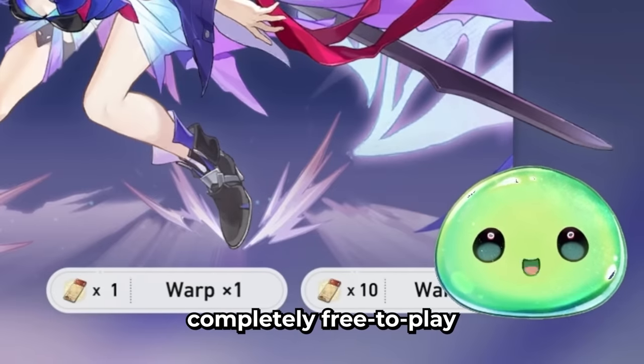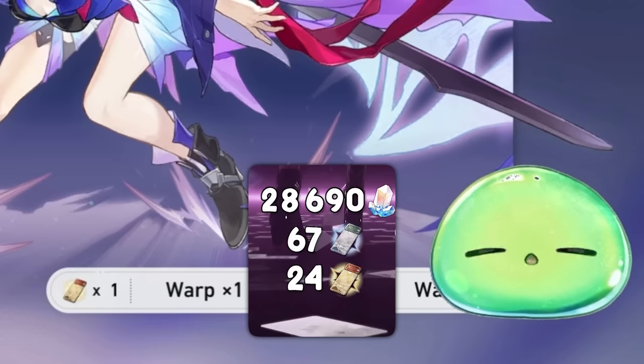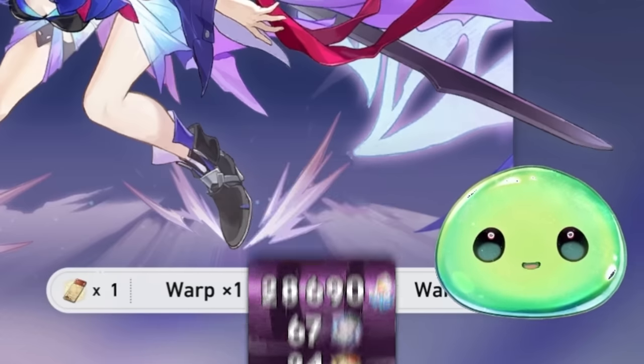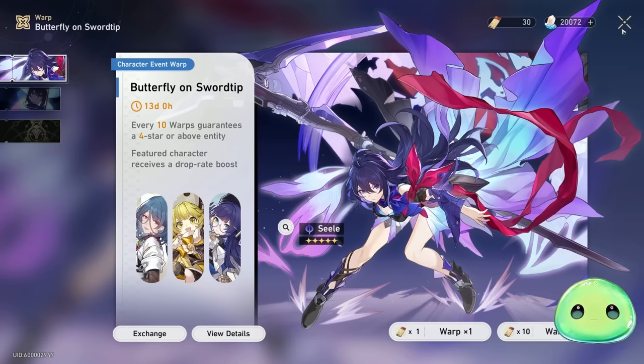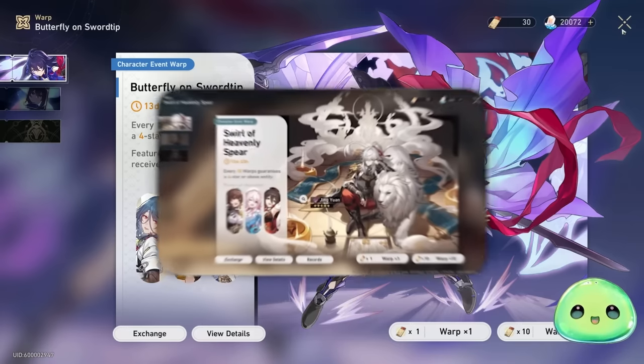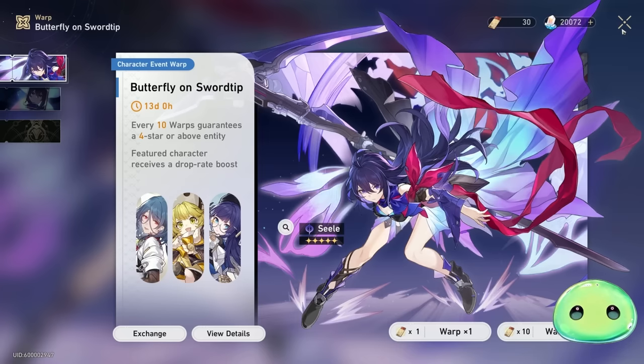Yes, you are able to get all of this completely free-to-play. I believe there is a post on Reddit saying you're able to get at least 28,000 stellar jades and something like 25 tickets. I'm going to go over every single source I've managed to acquire. I have not wished on the Seele banner nor her light cone banner — I'm saving for the next upcoming banner, which is the Gepard banner that has Tingyun, March 7th, and Sushang on it. Let's go through all the sources and see if there's anything I missed.